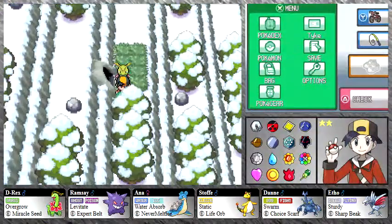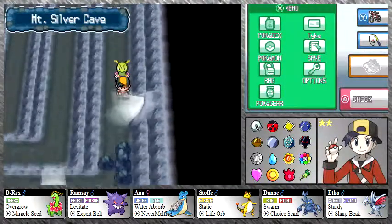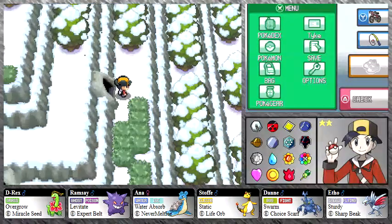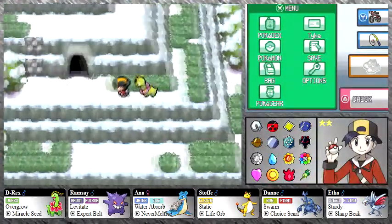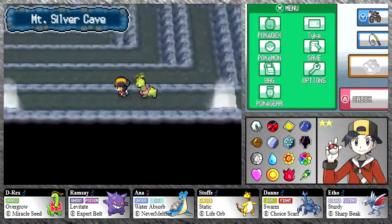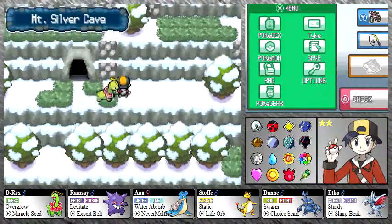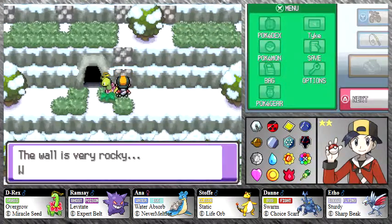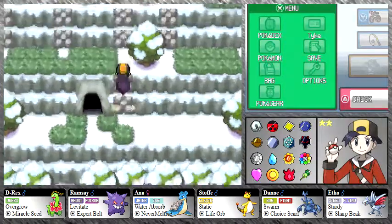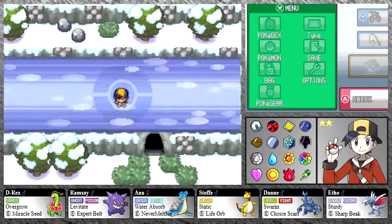I'm feeling a little melancholy because this could very well be the last main episode of this series — there might be post-game episodes, but right now that's not what I'm doing. I think there might be one last item in here — no, that one requires Rock Smash. This is where we need to start using Rock Climb to get up the mountain, and thankfully Stopface can learn Rock Climb — it's helpful to have a level 70 Pokemon that can help me up this mountain.